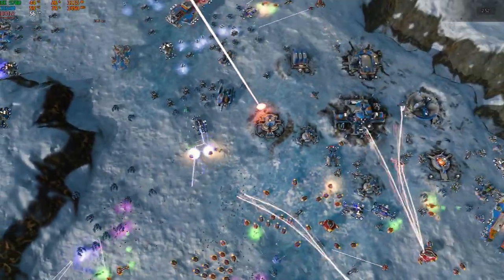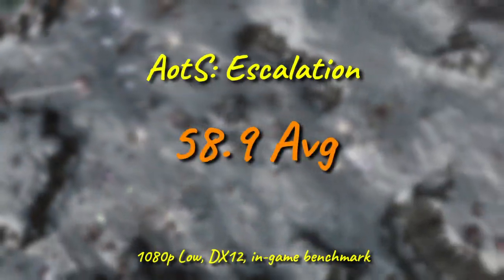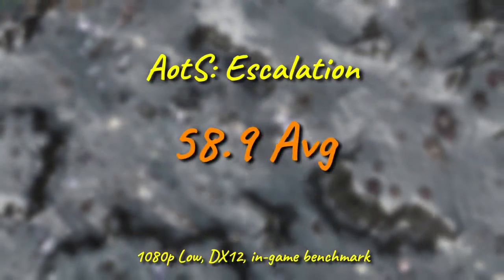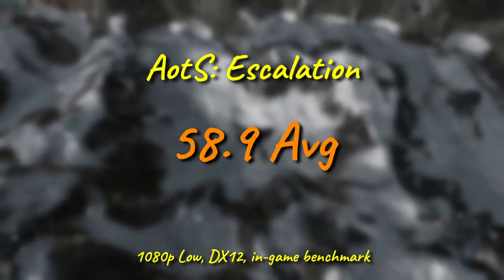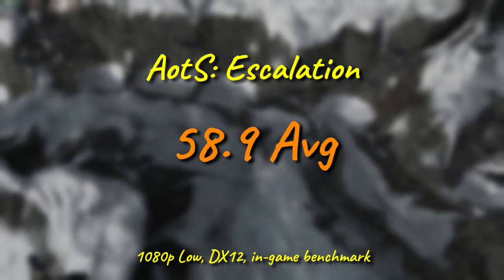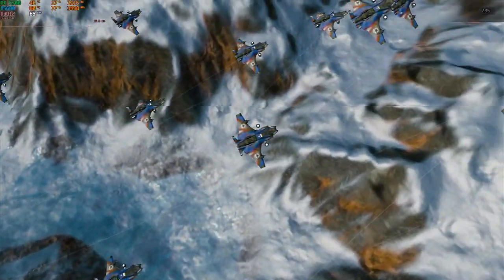Ashes of the Singularity still predictably humbles our stock clock X58 setup, but the extra cores do get ever so slightly closer to that magic 60 FPS number. If you have an old X58 workstation laying around, or come across one cheap, and absolutely must give this title a go, then the 5680 is really the only budget option to consider for a CPU.